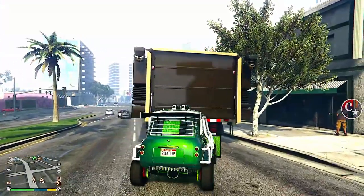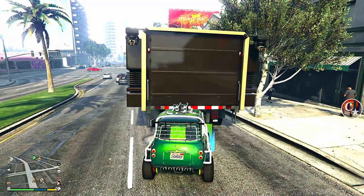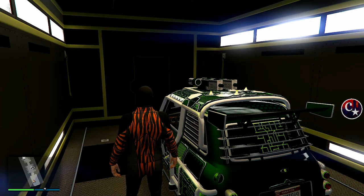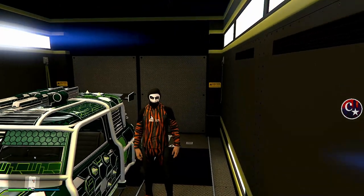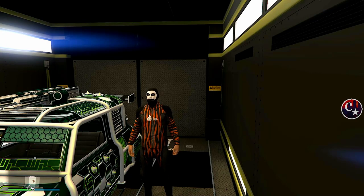Para salvar, basta chegar na traseira do caminhão. Apareceu setinha da direita? Coloque setinha da direita, e a gente já estará dentro do caminhão com o veículo completamente salvo. Quer fazer uma nova duplicação? Então chame uma nova Elegy de qualquer garagem — ou uma Faja, não importa. Substitua e repita todo o processo quantas vezes vocês quiserem, duplicando com placas limpas.